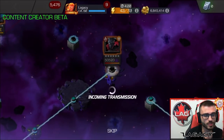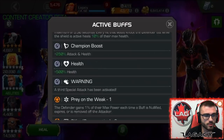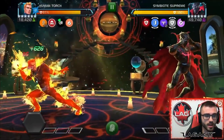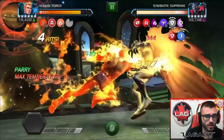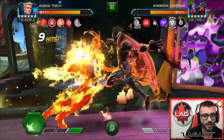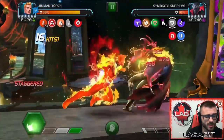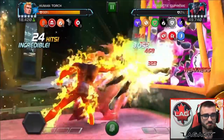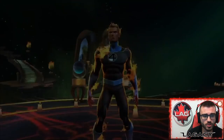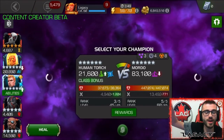Now we move to another boss — Symbiote Supreme in 6.2. The interesting thing about this boss is it has Life Cycle, which basically makes it so they don't take damage over time from debuffs. But Nova Flames completely bypass this. So you're doing damage over time with those Nova Flames, which is awesome. You can just save the pre-fight ability for the hardest fights. For example, I had a really hard fight in war against a Rhino on the Intercept Path. I used Human Torch pre-fight and Intercepted a single time — melted him. The pre-fight ability is insane. It makes Human Torch one of the best champions in the game.